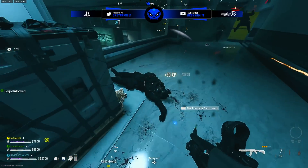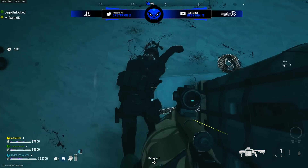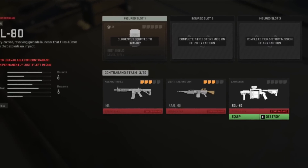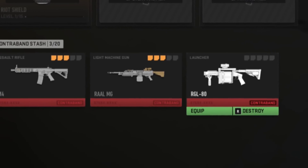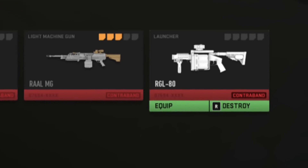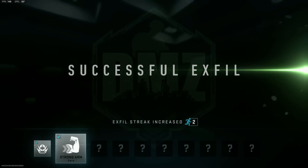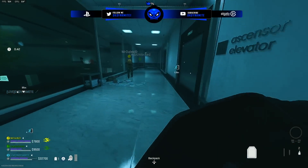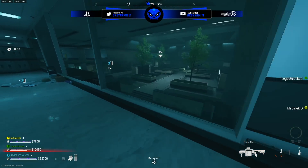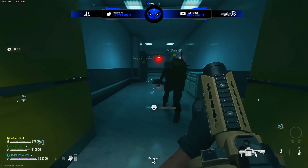Once you've killed Velikan, two things drop. The first is the RGL-80 launcher he was holding, which you can exfil with and use in any other match on either Al Mazrah or Building 21. Unfortunately this doesn't unlock the weapon for multiplayer — it's only available through extracting with it in DMZ, not via a regular challenge like we're used to. Maybe that'll change in the future, but as of right now the RGL-80 is exclusive to DMZ.